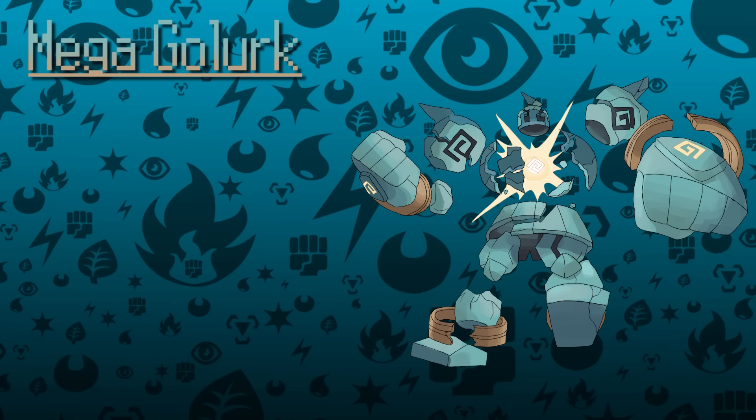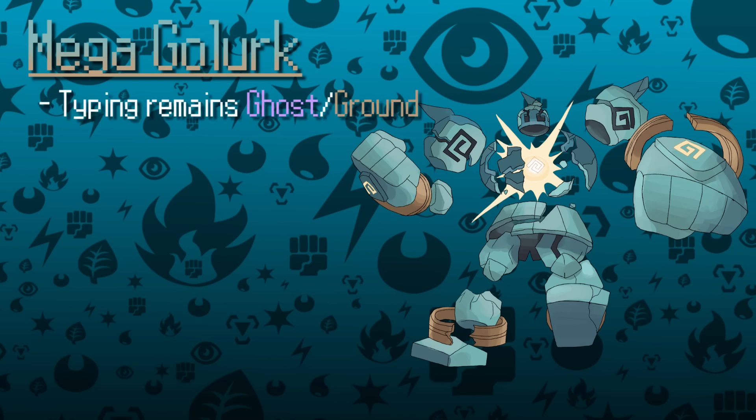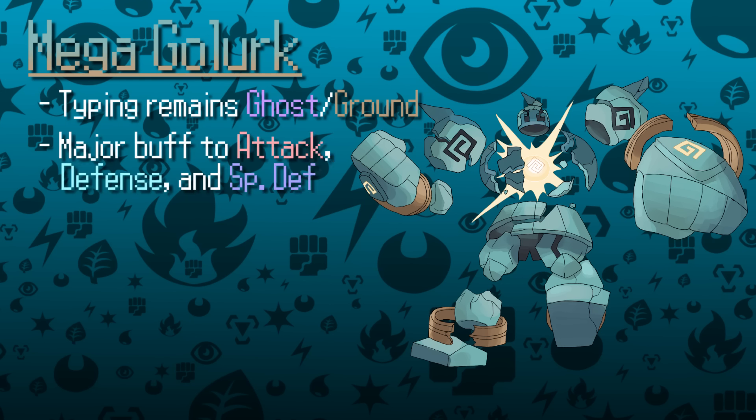Golurk actually saw some success all the way back in VGC 2011, having finished in the top 16 at US Nationals back when the ruleset was Unova-only, but it's really died down since then. It has a really intriguing Ghost and Ground typing, which I personally like for its Mega, although Ghost and Fighting would be interesting as well. Its main weaknesses come from being too slow outside of Trick Room teams, and taking too much damage while not retaliating enough. To improve Golurk through Mega Evolution, I think it should see major increases in Attack, Defense, and Special Defense. Adding Huge Power would turn it into an offensive juggernaut that can sweep through teams with proper support such as Trick Room.